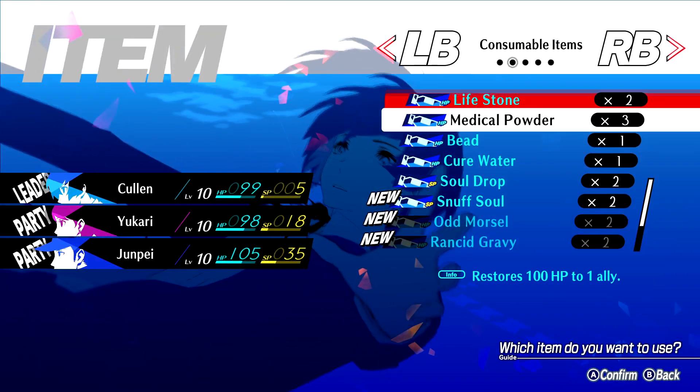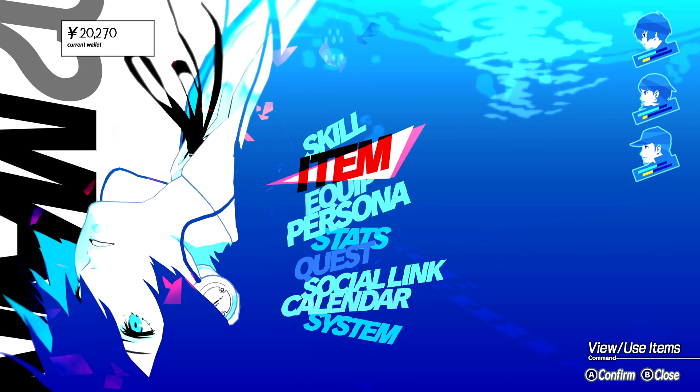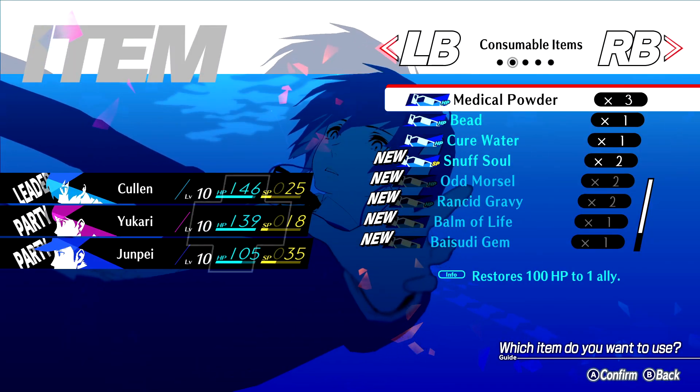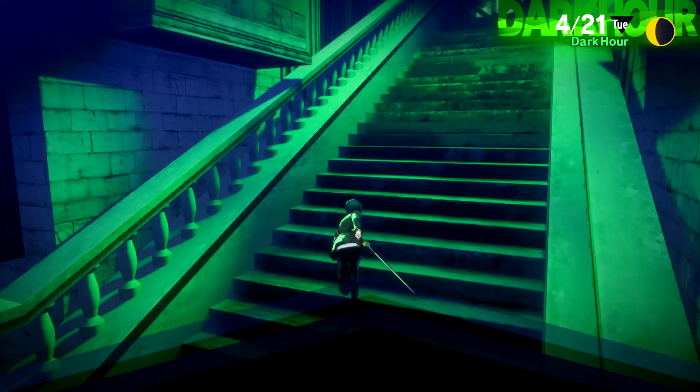Before we go on, let me use up some of those Soul Drops I've been getting to top off my SP a little bit. And let's use some of our Lifestones to recover ourselves a bit — more for safety than anything, in case we get into any new encounters as we go along.